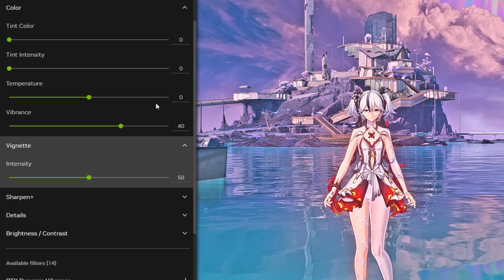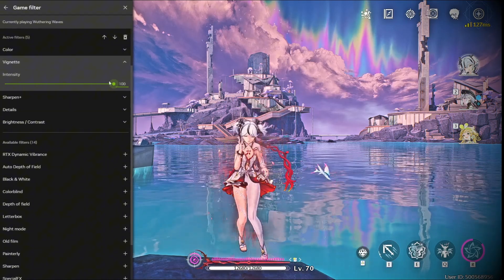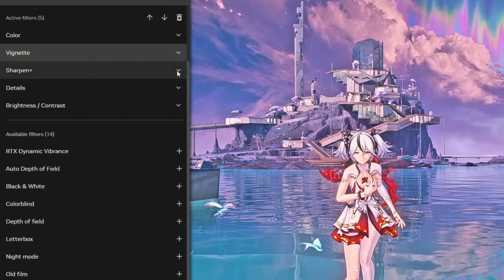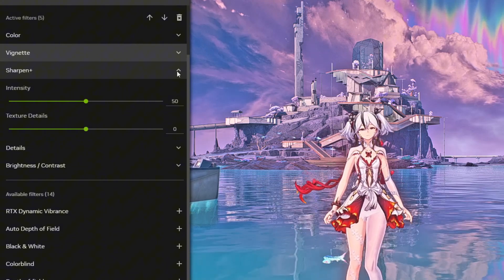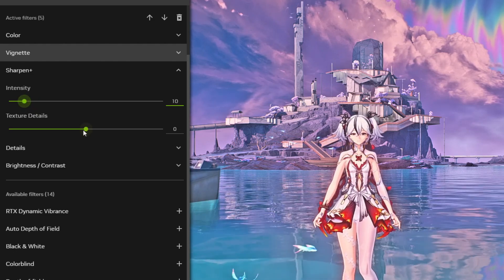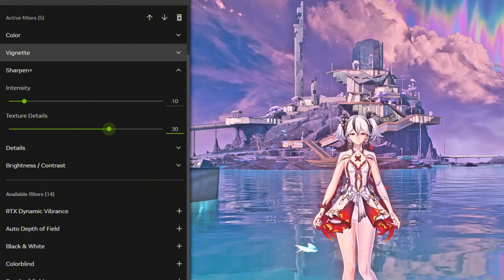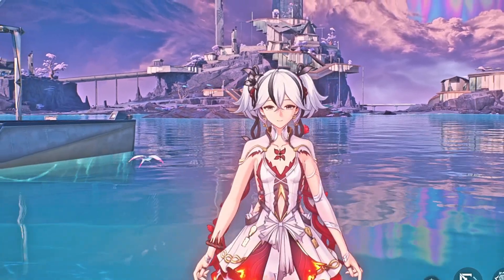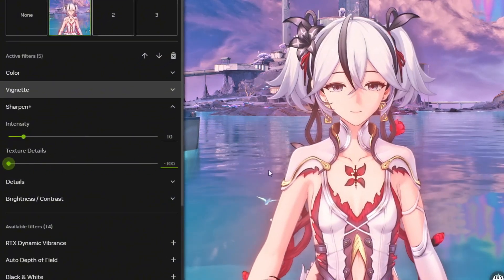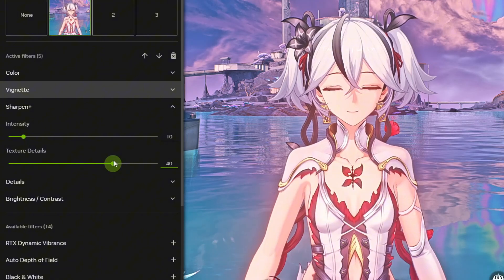For the Vignette Filter, it's up to you. I personally like to keep it low so it doesn't darken the corners too much and affect visibility. I like to keep the Sharpen Filter intensity at 10 so it doesn't affect the game's lines too much, but I also prefer to increase the texture details so it doesn't look a little blurry. As you adjust the slider, the lines either get a bit blurrier or more defined, so it's up to you to decide what looks best.